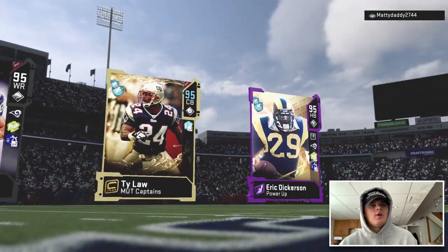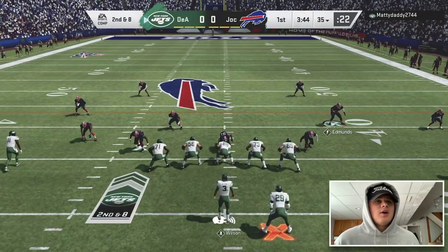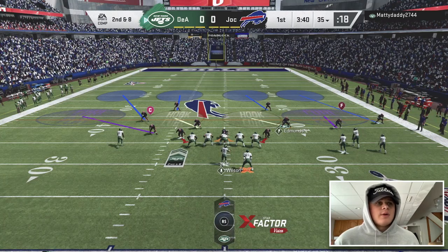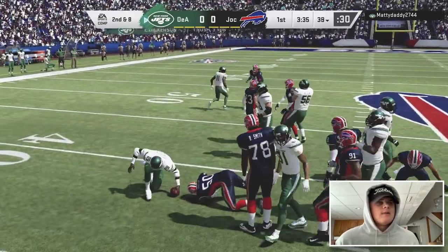His top three are Dickerson, Holt, and Ty Law — I don't see Ty Law too often to be honest. We've got Trey White and Bruce Smith. He's got a weird offense — he's got bunch but it's spread out to the right. He does have Dickerson for five plays though, so we definitely have to take that.